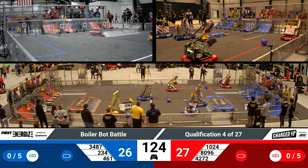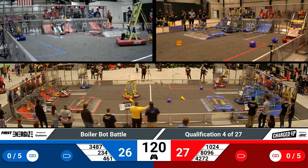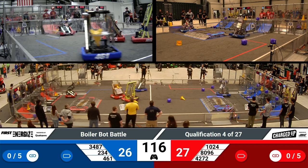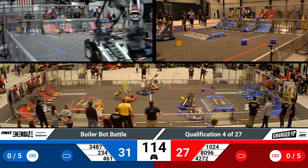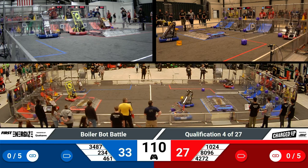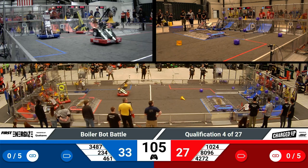Teams are now going across the field to grab game pieces to try and score on their grids. It looks like 8096 is going for another low level scoring with that cone. Just to reemphasize: the low level is two points, the middle level is three points, and the top level is five points for each team when they score it on their node on the grid.